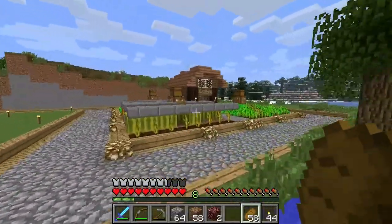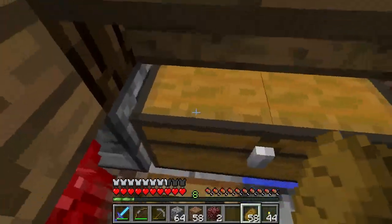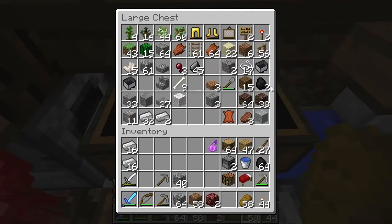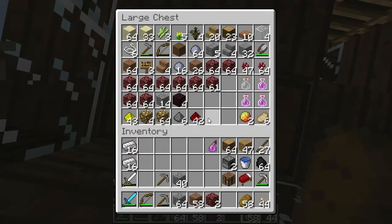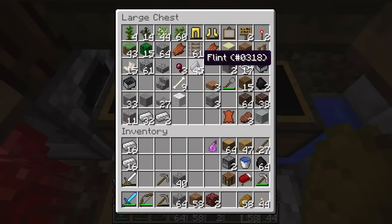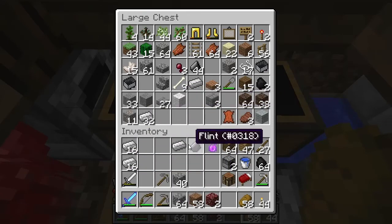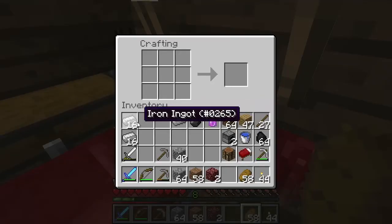That reminds me — we had a ghast form in the middle of the nether hub. I gave some hints to Needle, so it cut the bounty in half. And then him and Gold kind of found it together, so they each get 16 only.